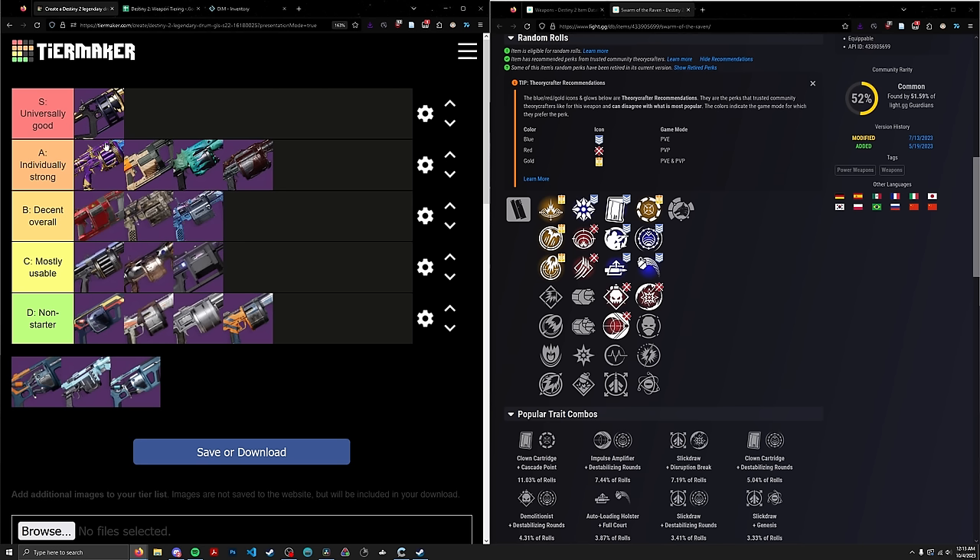Just to make clear on this tier list: S-tier is Cataphract's tier because of Bait and Switch — it's overall applicable to most scenarios. A-tier is more the specialists focused on Cascade Point, Surrounded, and similar. B, C, and D tier are non-starters. For Heavy GLs in particular, B, C, and D tier are not even worth looking at — don't even look at their perk pools. It's that bad. S and A tier are really the only ones to look at if you're considering Heavy GL DPS, and that's already a specialized niche to begin with.